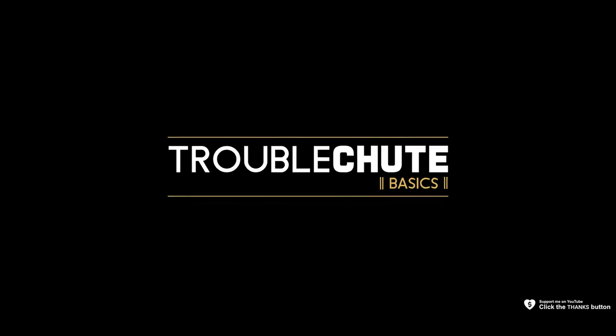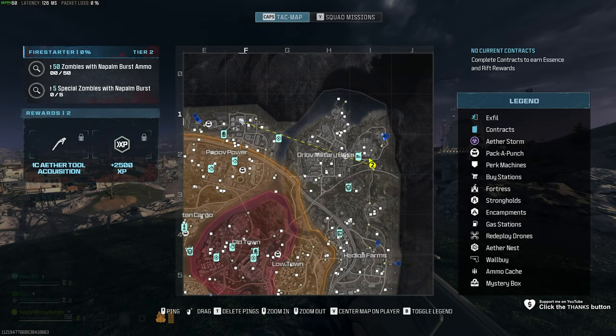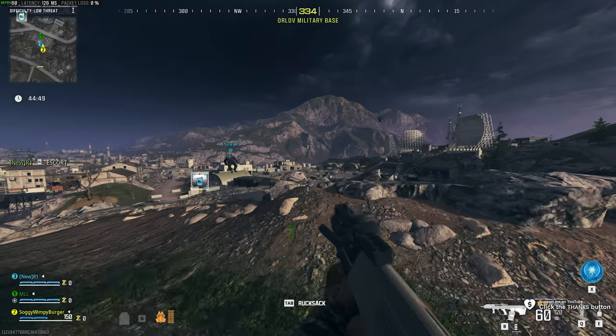Next up, Firestarter Tier 2, Act 3. In this, we need to ignite 50 zombies with the Napalm Burst Ammo mod and ignite 5 special zombies with it.